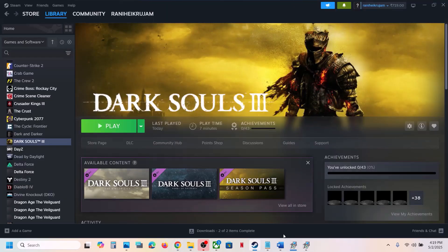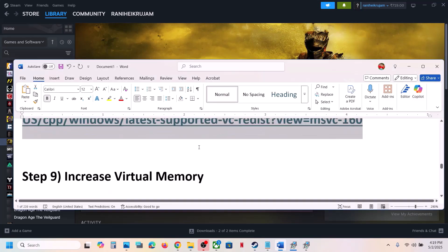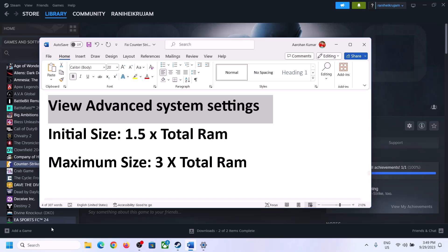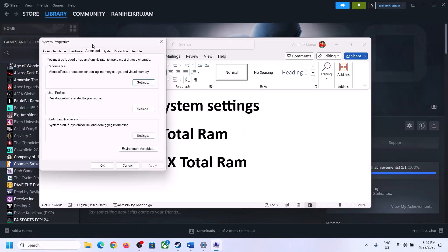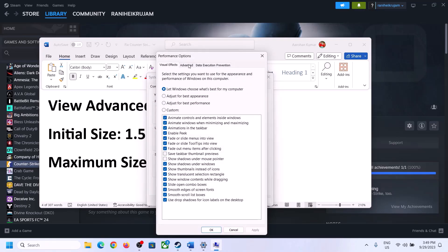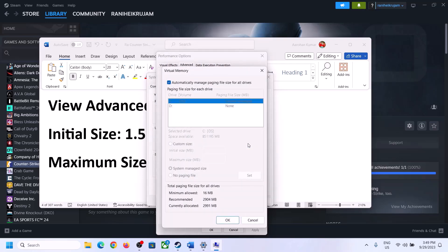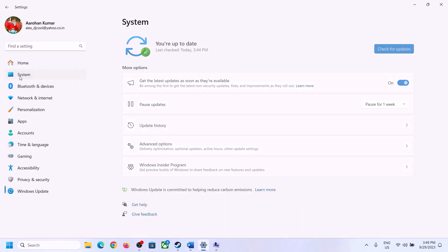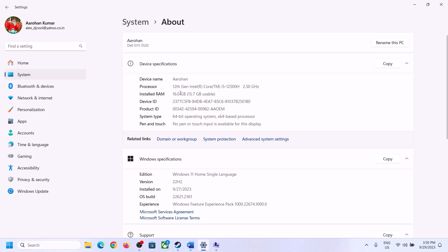The next step is to increase the virtual memory. Type View Advanced System Settings in the Windows search box and click on it. Click on the first Settings button, go to the Advanced tab, click on Change. Uncheck the box that says Automatically manage paging file size for all drives, then select the drive where the game is installed. Put a check on Custom Size. For the initial size, the formula is 1.5 times your total RAM. You can check your total RAM in Windows Settings under System > About.